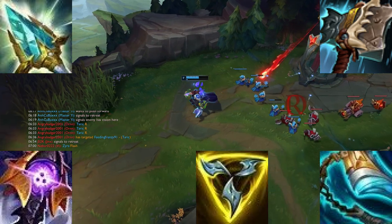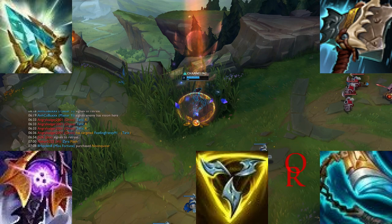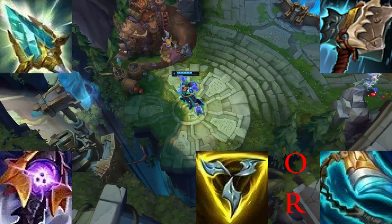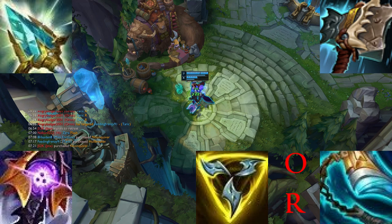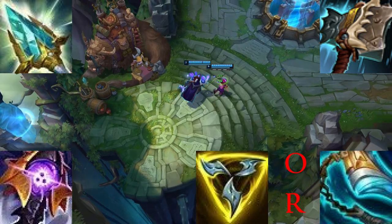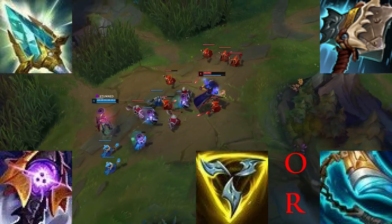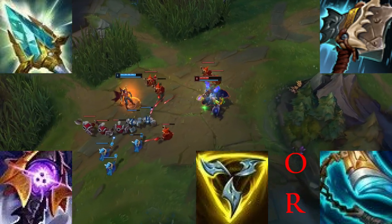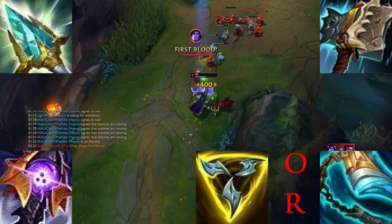If you go AD Taric you definitely need to be slightly tanky at least, so I would go Hullbreaker. Sometimes I even get Hullbreaker first and then get your Mythic, which would either be Trinity Force or Stridebreaker, because Taric needs to be able to chase people. Trinity Force gives you more movement speed especially when attacking champions, while Stridebreaker gives you the ability to slow them down for about three seconds. If you're against a ranged top like Quinn, you'd want to get Stridebreaker first before Hullbreaker. But if you're against a melee top, I usually get Hullbreaker first as it helps out more as a starting item for Taric.